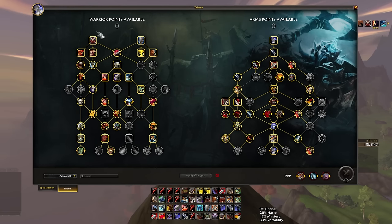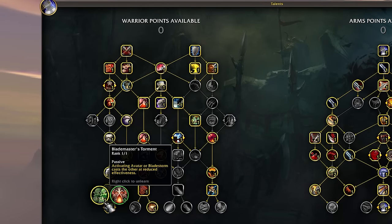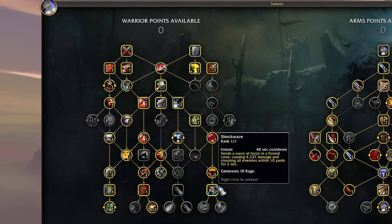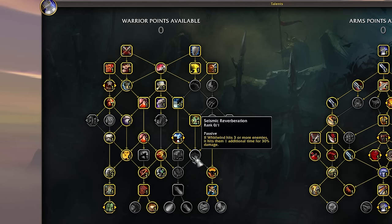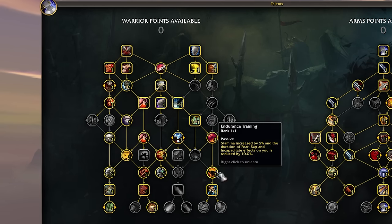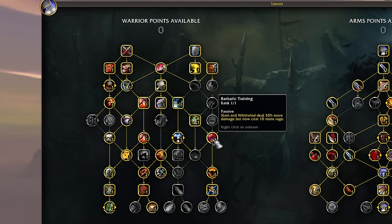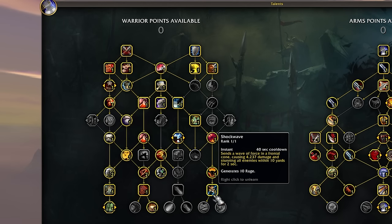A lot of it's pretty standard, starting off with this basic setup to come down here and grab Blademaster's Torment, because we're gonna be doing a lot of Bladestorm with this setup. We want to apply our bleeds, we want to have Dragon Roar, but we also want to have Shockwave. So we're taking a weird path through Barbaric Training, or you could go with Seismic Reverberation, and that just allows you to get Endurance Training.